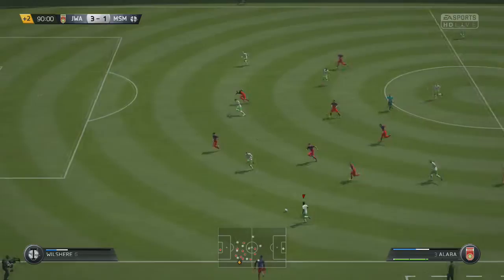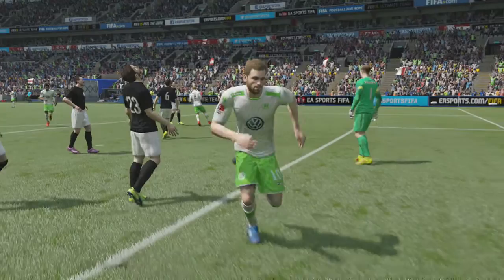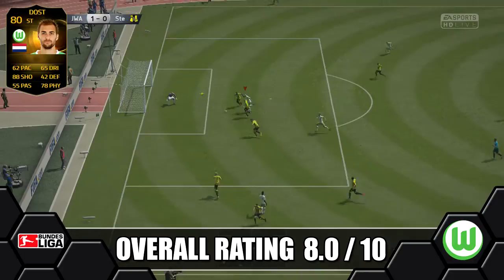Looking at second in-form Dost's performance stats: in six games he scored nine goals and got three assists. All stats are on the left, goals on the right, and the position map shows where goals were scored and assists created. Overall, we're giving second in-form Dost an eight out of ten — a bit of an improvement over in-form Dost. His three main plus points are shooting, strength, and aerial ability, which is why he should be used as a target man playing to his strengths. He's cheap as well.